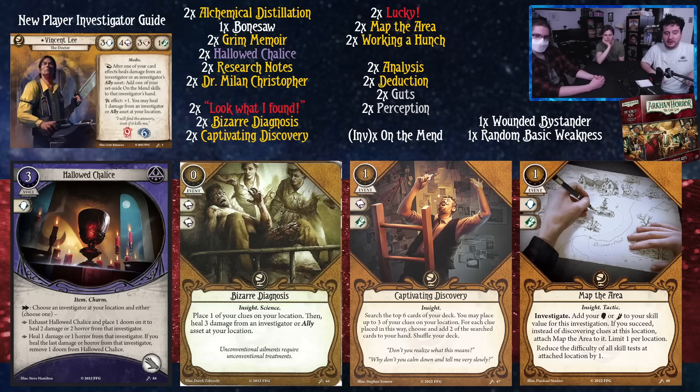Bizarre Diagnosis is a zero-cost event that commits for two book, which makes it very nice beyond just the card text — and as Travis once said, that makes it playable. Place one of your clues on your location, then heal three damage from an investigator or ally at your location. This is basically here to clear out your Wounded Bystander and turn your weakness into a double action. Healing three damage is also a lot for something you can turn into positivity with your Research Notes.